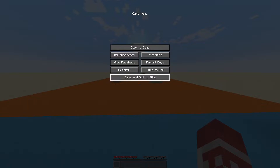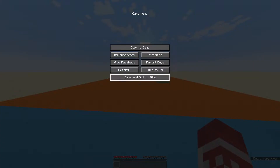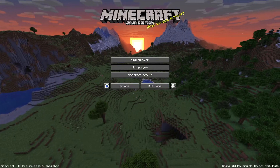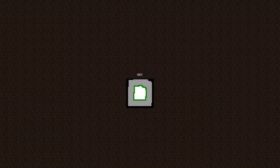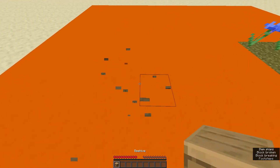Now the only change in this chunk is that the bee entered the beehive. If I reload the map file, you will now notice that I can break this beehive and there are no bees.